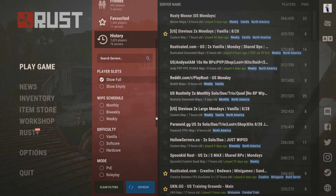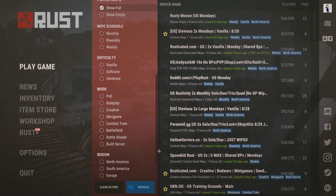If we scroll down, we see some more filters for our searches, such as how many players are on a server, how often the server wipes, how difficult the server is, any specific game modes, and even what region the server is located in.